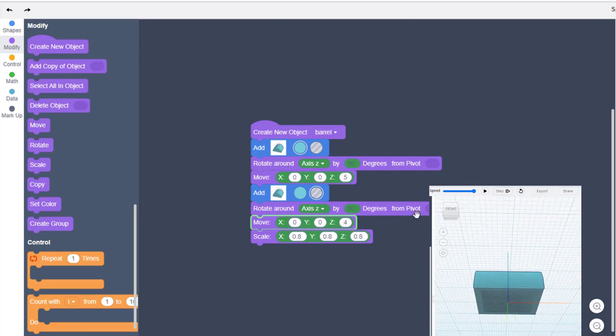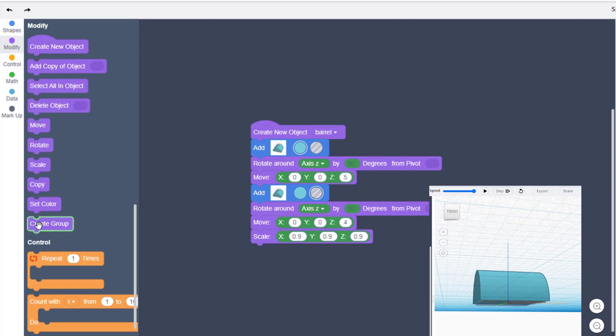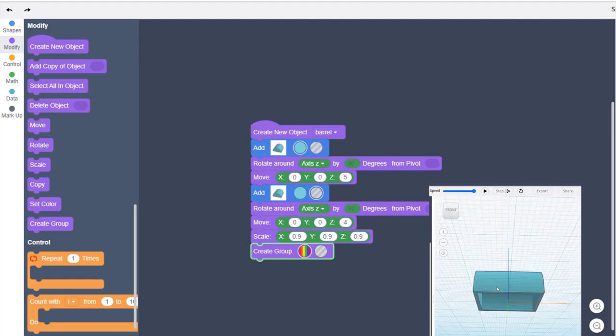I want to change the measurements — I'm going to do 0.9, 0.9, and 0.9. Once again if we hit reset and play, you can see that is a better size for our barrel. We're going to bring out a Group because that is what makes it cut out, and there is our grill barrel.